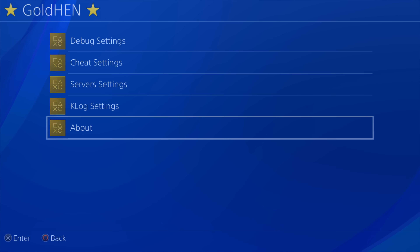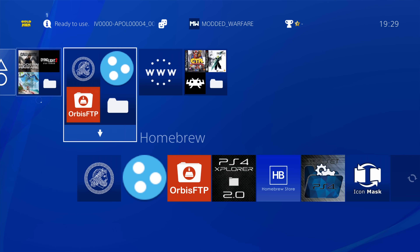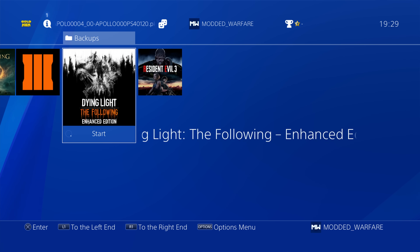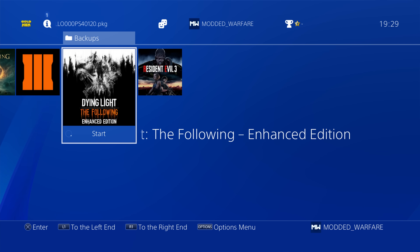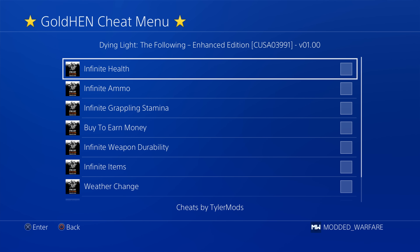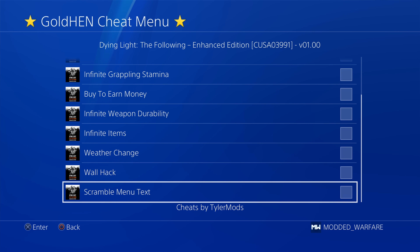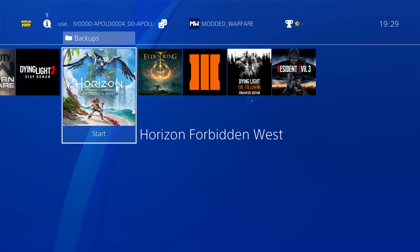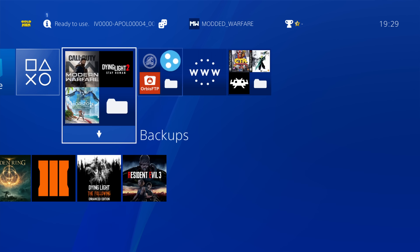PS2 cheat support has also been added, which means the Gold Hen cheat menu now supports PS2 games running on your PS4. If you're running PS2 games with the built-in PS4 emulator, you'll have access to the Gold Hen cheat menu just like with PS4 games, and you can enable and disable cheats for your PS2 games using that menu.